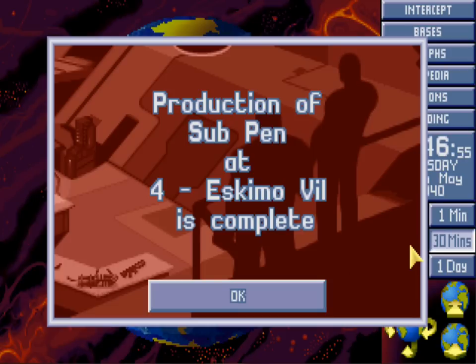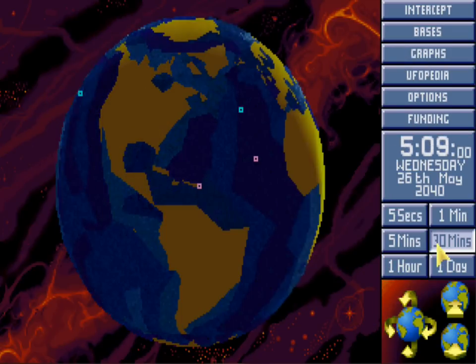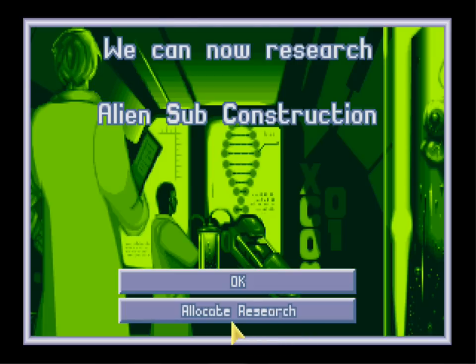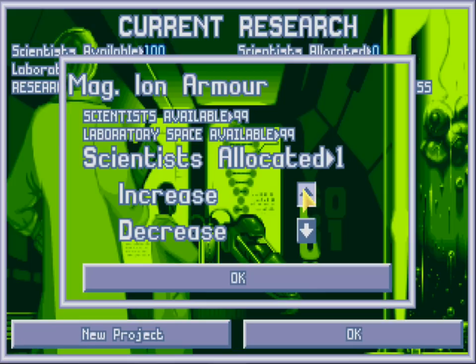I'm sorry if anyone actually wanted me to see all of those subs, but realistically it's just fleet supply cruisers over and over again. I don't know about you guys, but I get bored really fast with them. I want to see some good stuff. I want to see some dreadnoughts, and I want to see some alien colonies and stuff like that. Okay, so magnetic iron arm is probably next.